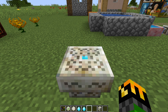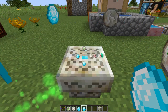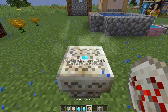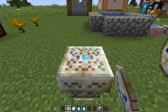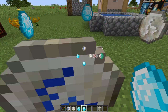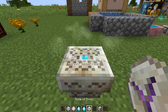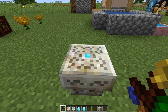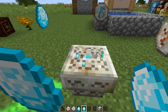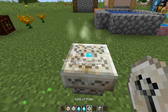The rune of wrath is made with one rune of earth, one rune of winter, and two mana diamonds. Living rock and shift right click with your wand, and now you have your rune of wrath. The rune of envy is made with one rune of water, one rune of winter, and two mana diamonds. Living rock and shift right click with your wand, will give you your rune of pride.